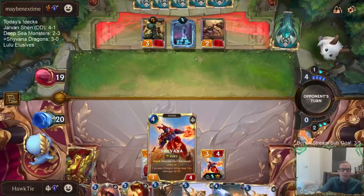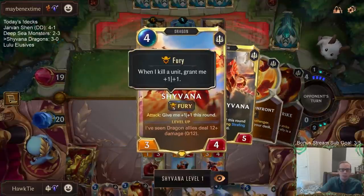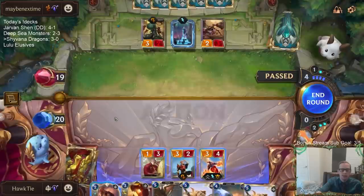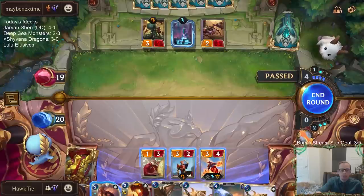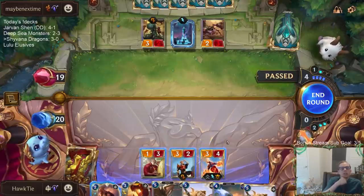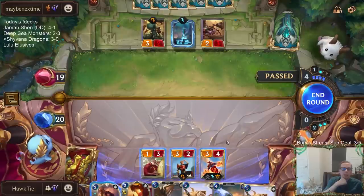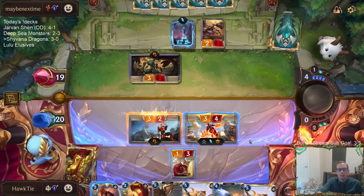They're passing, ready to use combat spells — they've got a bunch of combat spells. I think I still do this. All they've got to do is Guiding Touch, and if I Sharp Sight they still... yeah, that works. I think it works. Pill Cascade doesn't save it anymore — Hush would.